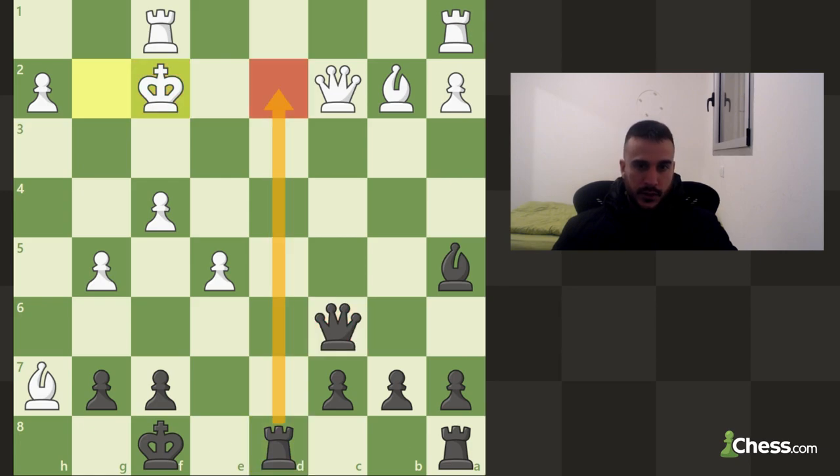We can also play for a check with the rook — the king will move regardless — and then we can take his queen with our rook. This is actually stronger because we're going to be up material and we are not going to exchange our queens. Basically this is going to be completely winning.